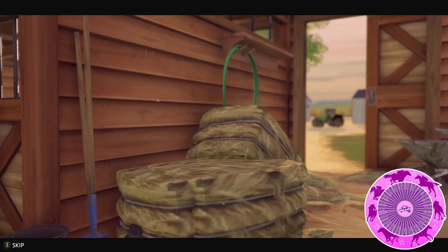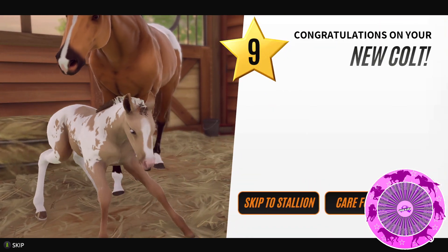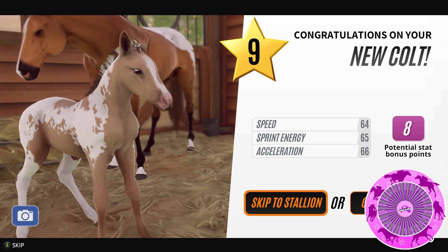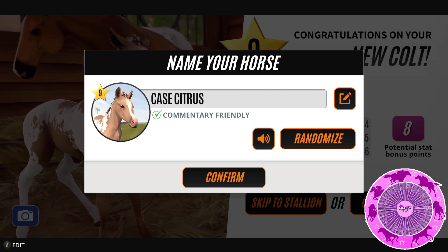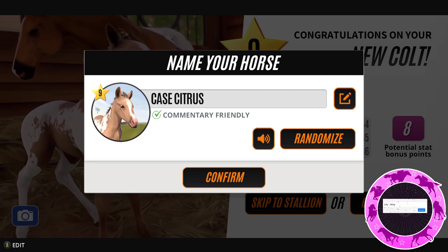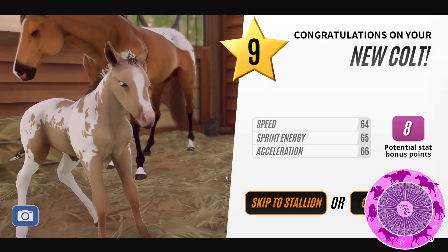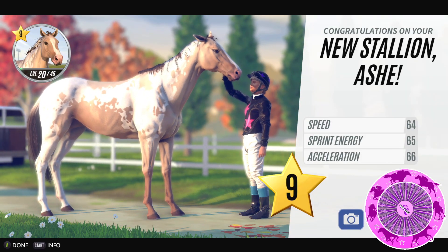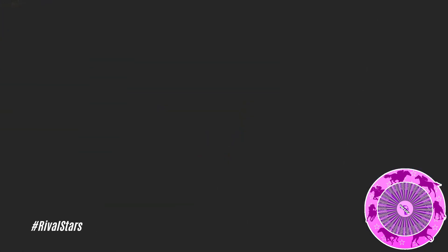So let's get Angel's foal. Oh wow! This is a very cool colouration. Tier 9 — not happy with that, but I'm going to keep this one and try and get this coat in a higher tier. So we're going to skip to stallion and give you a name. That's a really nice coat. Ash from Lily. Thank you very much Lily. Ash you are beautiful. That colour is amazing.